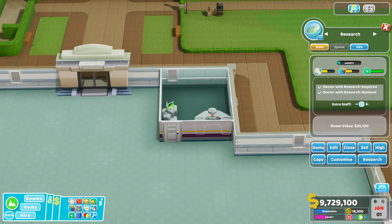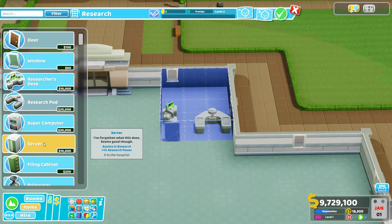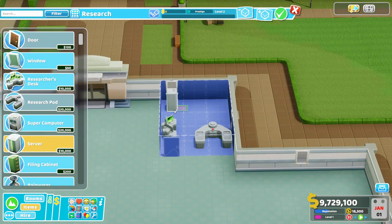Let's say it's a little bit further on and you've got some money to burn and you want a higher rate of research return. There are two different items available to you: the servers, which cost 10 grand a piece and give you a 1% boost in research power, and then the supercomputers, which are 20 grand a piece and give you a 2% research power. The one thing they don't really tell you about these two items is that they generate heat with a capital H. These things put out monstrous amounts of heat, so we're going to have to compensate for that regardless of the general hospital temperature. Let me show you what I like to call the double rack stack, where we can get the most out of these while not frying your research doctors alive.